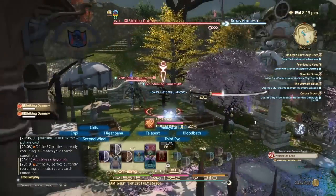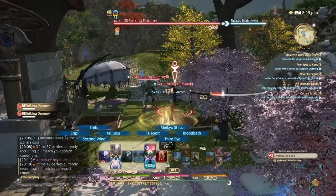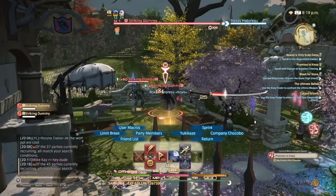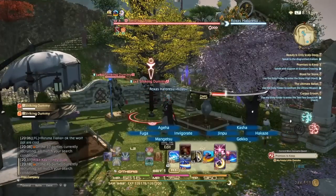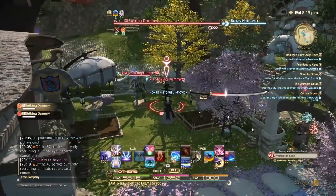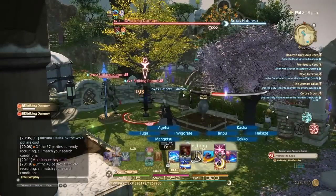I go Hakaze, Jinpu, Gekko — I'll cast Higanbana. Then Hakaze, Shifu, Kasha, and then Hakaze, Yukikaze. The reason I start off with Hakaze, Jinpu is because that's the longest lasting buff. That one I can always have time to come back to — by the time I'm ready to do my Hakaze, Jinpu again, I still have plenty of time to do it.